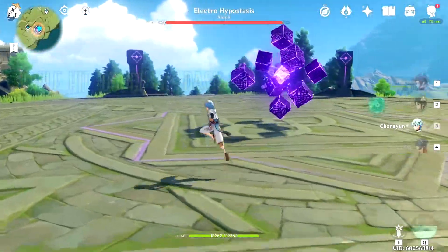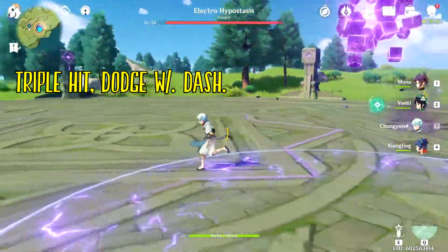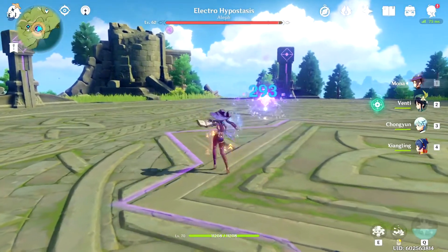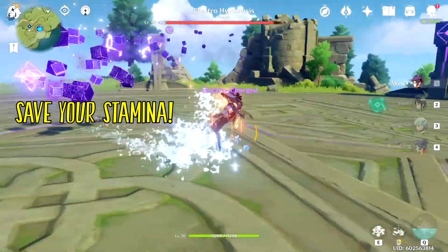The boss at the start of the fight does a common triple attack pattern. It can be dodged by doing multiple quick dashes that give invincibility frames. The closer you are to the boss, the higher the chances of this combination canceling. Bear in mind that you do not need to hold down the sprint key, as sprinting uses stamina and can be saved for later attacks from the boss.